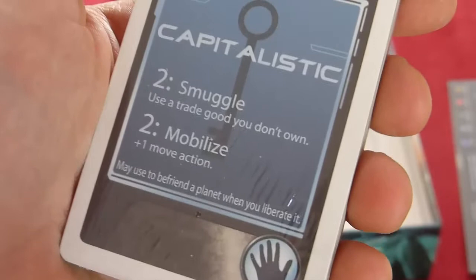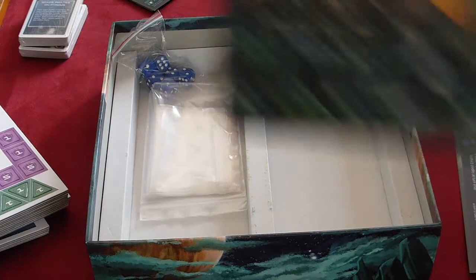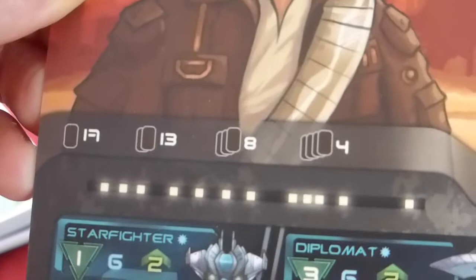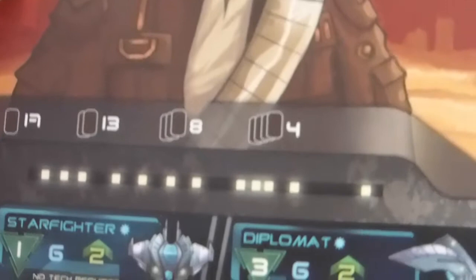You can trade these cards in to do a special action — like use a trade good you don't own or get an extra move — but you also trade in multiple copies of the same type of card to get a bonus roll when you're trying to be diplomatic with a planet. Looking at the alien chart, where it says 17, 13, 8, and 4: for however many cards you trade in, you have to roll that number on three dice. One card is very hard unless you've got serious bonuses, two cards gets you to 13, three cards means most people can make eight on three dice, and four cards makes it almost certain you'll get the planet.